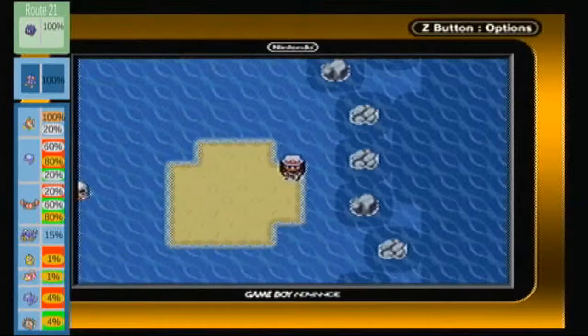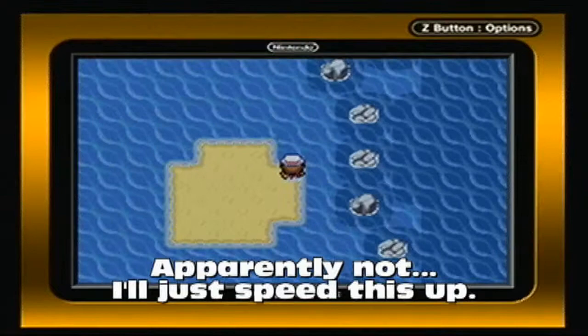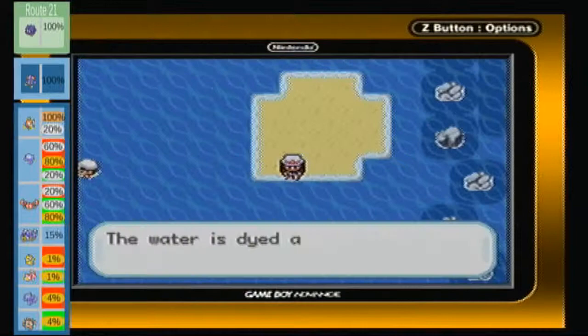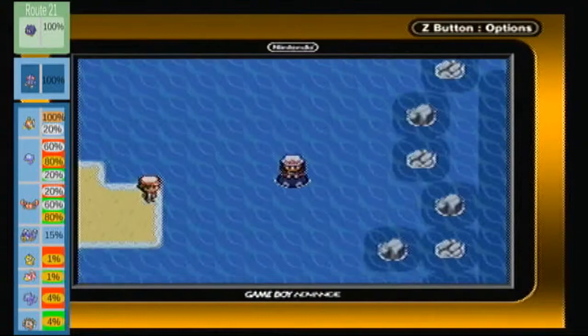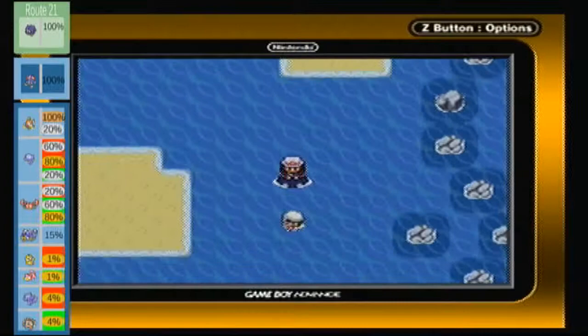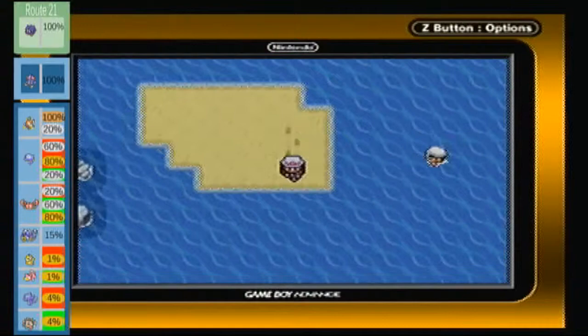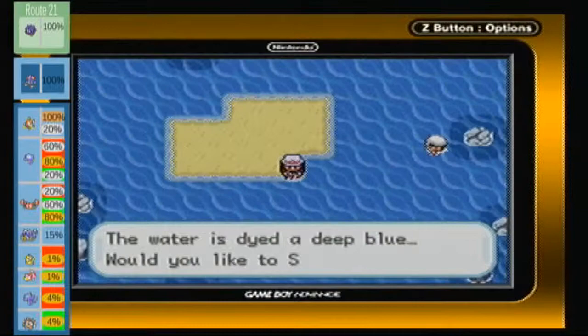There's actually something on this island if I can find it. There's actually supposed to be an item here — I think it's either Stardust, or a big pearl, or just a regular pearl. Can't remember which. But that just wasted a whole lot of steps. You just get on these islands to avoid the swimmers. It's hilarious.